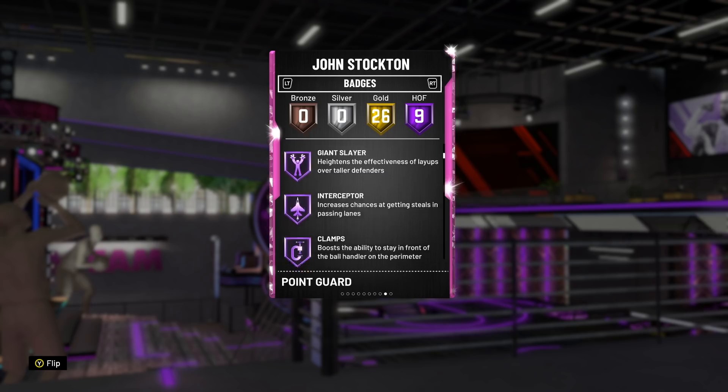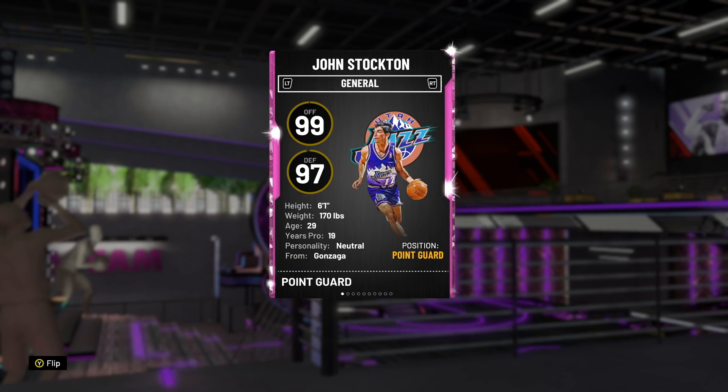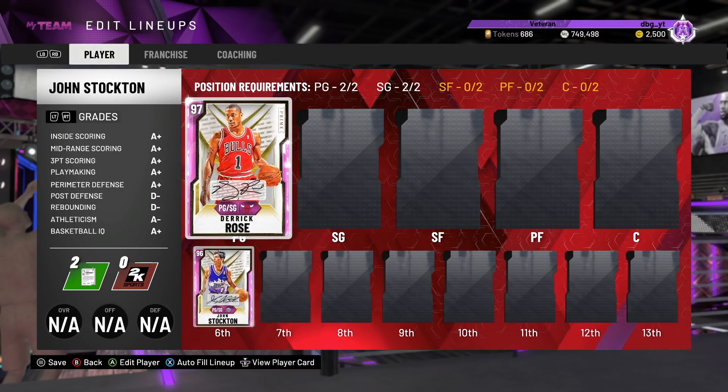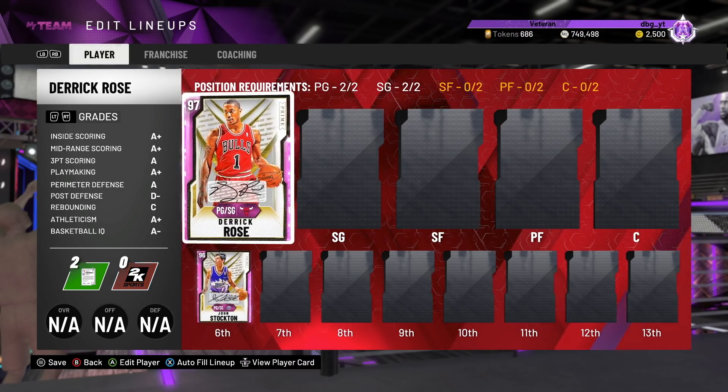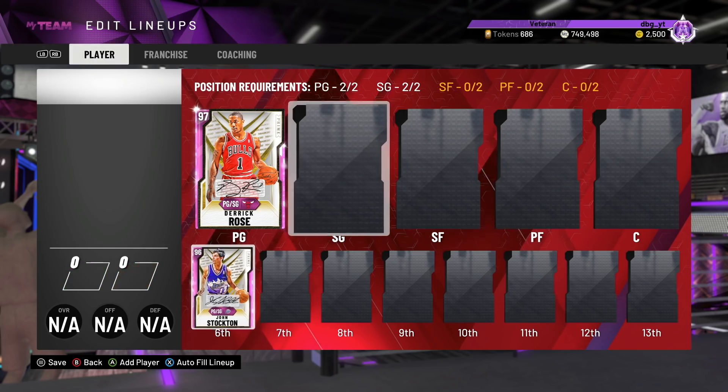John Stockton has got 9 Hall of Fame badges, including Hall of Fame Clamps, so he basically just clamps up the other team's point guard. With the blow-by, you just can't blow by John Stockton. He's a little bit small and can't really defend bigger post-up point guards, and he's not the best in the pick and roll. But there are not that many great post-up cheese point guards right now — mostly you'll prefer the blow-bys. He may be outclassed later in the year as height becomes more of a factor, but right now he's number two.